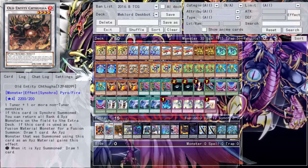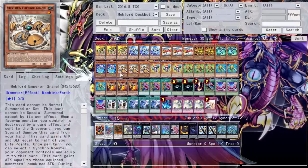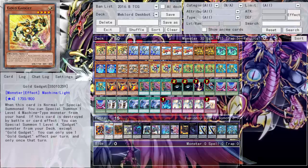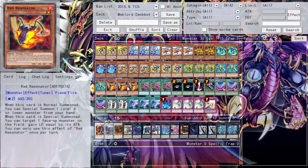The Old Entity, when used as a Synchro material, lets me draw a card, so there have been plenty of plays where I get extra advantage from that. I just noticed I forgot to put Numbershot 39: Utopia — Norton — in here. You can't even say Rank 4 without Norton. There are so many changes, and the deck is so tight that I'd have to literally rip out everything that makes it efficient with Rank 4 plays to even get it down to 40 cards.